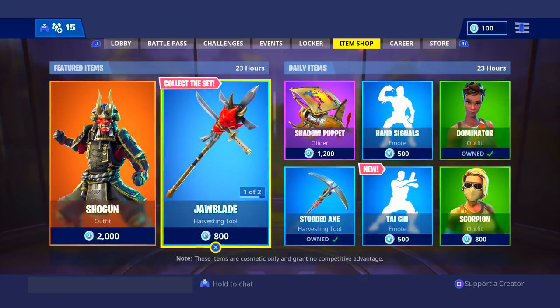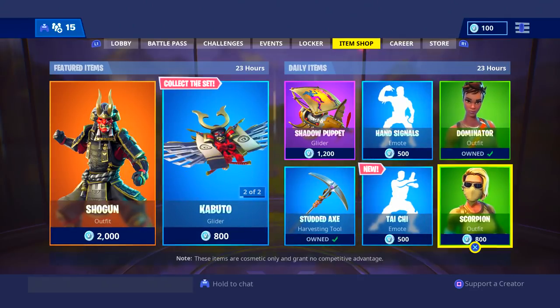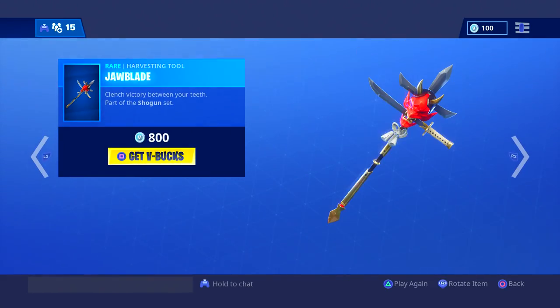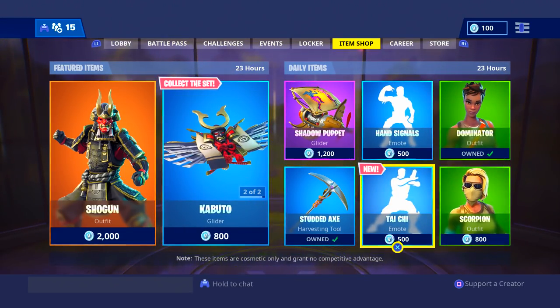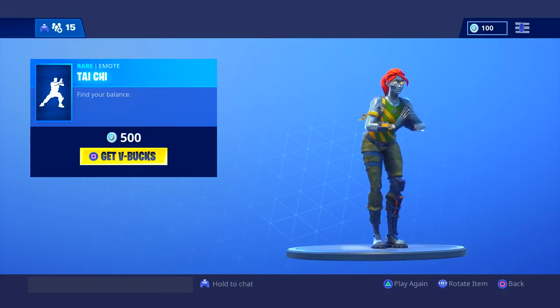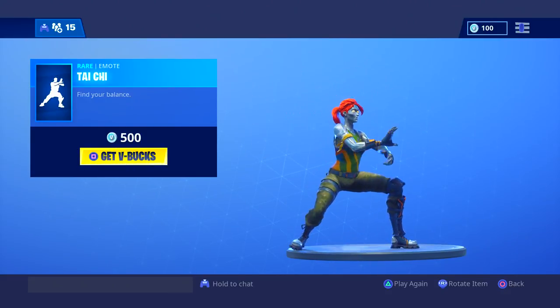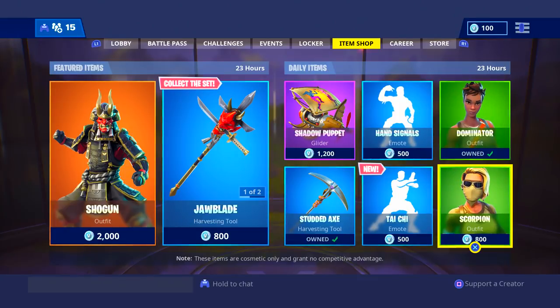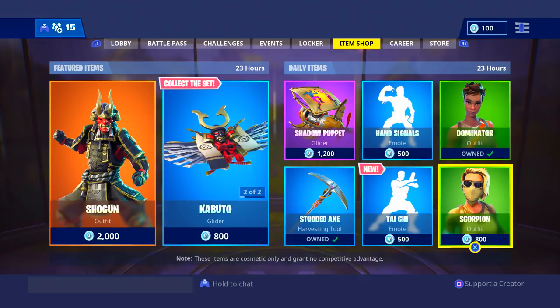So that is all for the daily items. We have the same featured items: the Shogun, the Kabuto, and the Jawblade. We're going to take a look at this emote again. I still don't know how to pronounce it — Tai Chi, I guess. But that is all for this video. I hope you guys enjoyed. If you did, go ahead and leave me a like. I'll catch you guys later. Peace out.